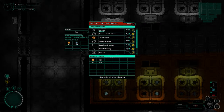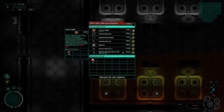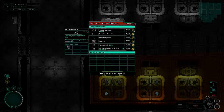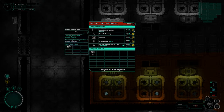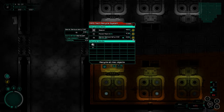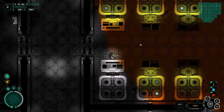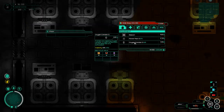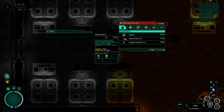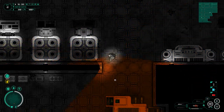I grabbed what I could, came back, and now I'm doing the recycling of all these materials. There are a few things I want to explore before we head back. I'm going to recycle this barrel here since we've already researched it. I have a spare power pack — turns out it's not charged, so let's quickly swap those out.